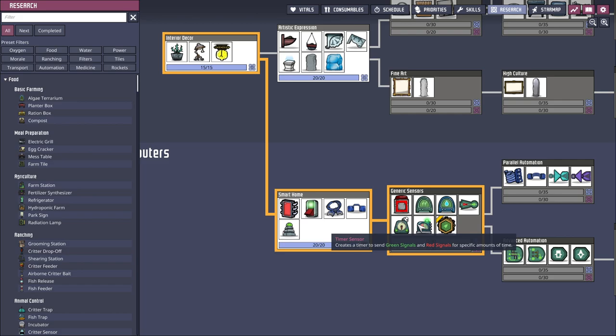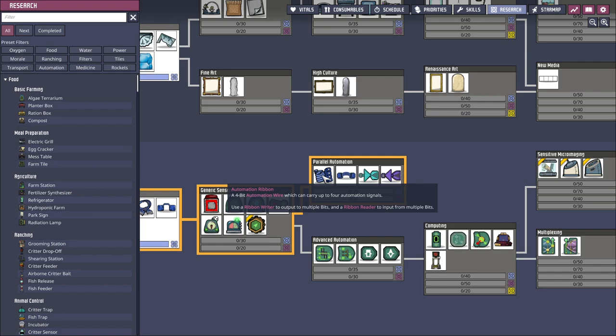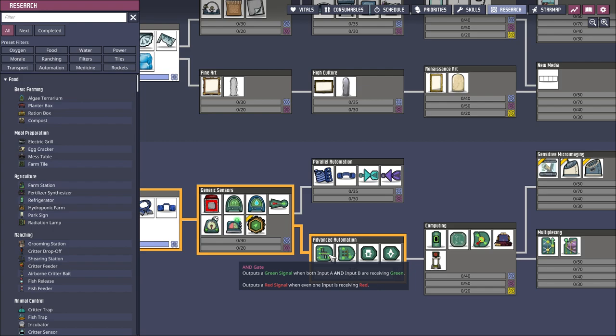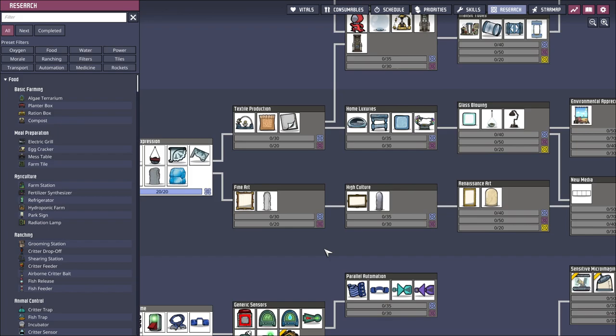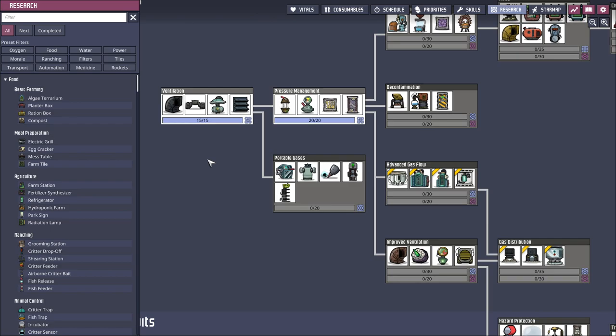Gas element, liquid element, not gate — parallel automation. This all looks... I see AND gates, OR gates. Can't I build those with NOT gates? Probably. Buffer, filter — I don't remember digital logic. I should know these things, maybe they'll come back to me.